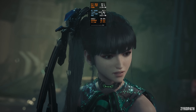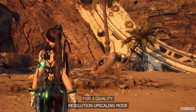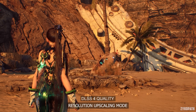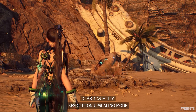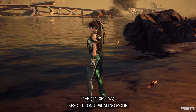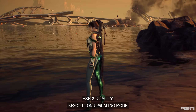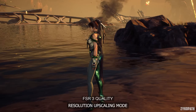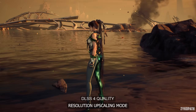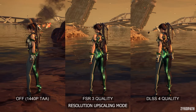Now let's get into the settings, starting with upscaling. Native TAA looks unstable and suffers from a lot of shimmering. FSR 3 quality also suffers from shimmering, as well as more visual issues and a softer overall image. DLSS 4 quality looks the most stable and has the least amount of issues. In the motion test, Native TAA suffers from obvious and long ghosting behind the character. FSR 3 quality suffers from shorter but sharper trailing behind the character, making it look very harsh on the eyes. DLSS 4 quality also suffers from these issues, but it is not as bad as the other upscalers. Use DLSS 4 if your GPU supports it, as it is clearly the best upscaler.